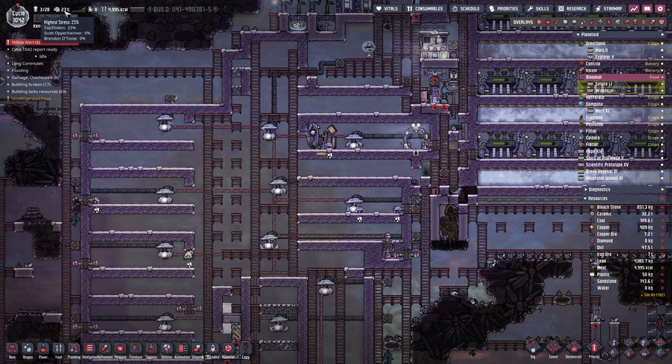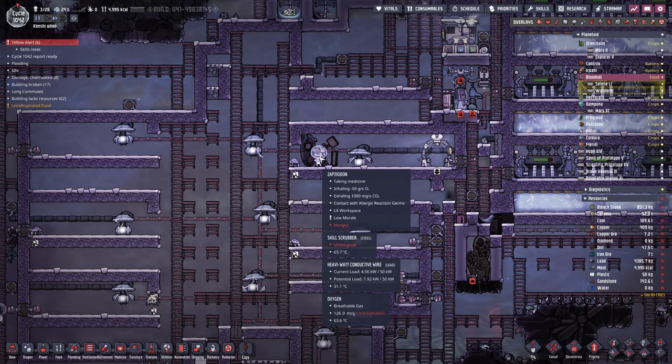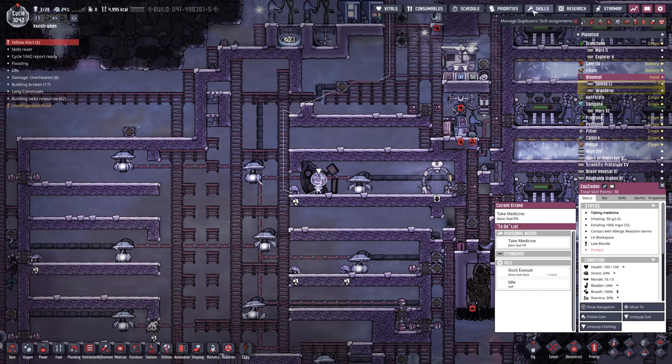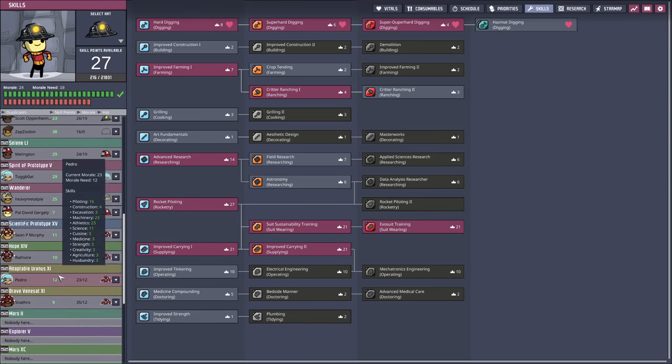Before Zap's even finished, they're up to 23% stress. We may have given them way, way, way too many skills. Let's get them a few skills back on board just so they can use the atmosuits and stuff.